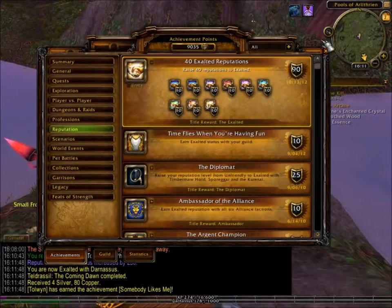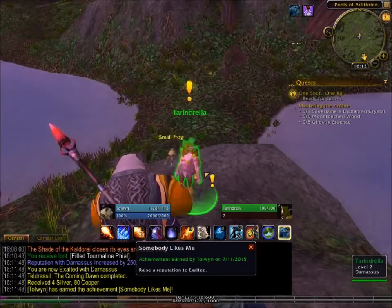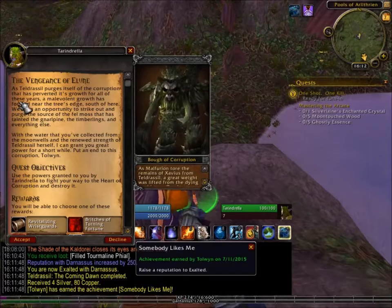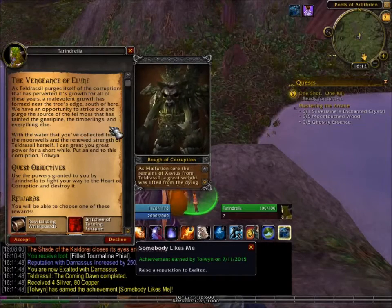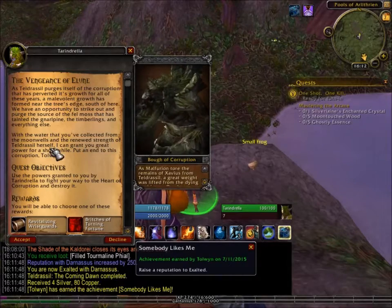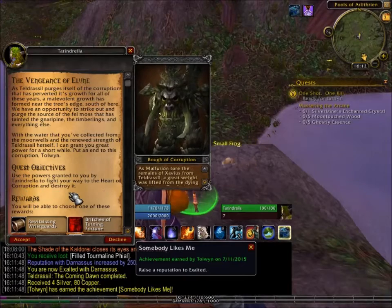Somebody likes me - I got an achievement for getting a bunch of reputations. Raise a reputation to Exalted! The NPC continues: 'As Teldrassil purges itself from the corruption that has perverted its growth all these years, a malevolent growth has formed near the tree's edge. South of here, we have an opportunity to purge the source of foul moss that is tainting Alpines and the Timberlings. With the water you've collected from the Moon Wells and the renewed strength of Teldrassil itself, I can grant you great power for a short while. Put an end to this corruption.'